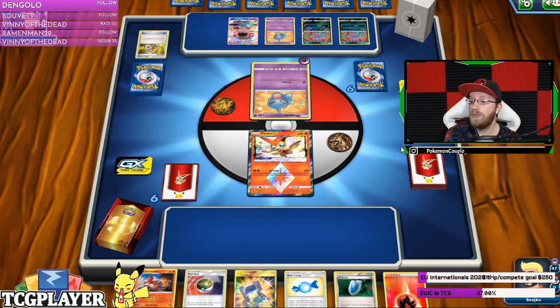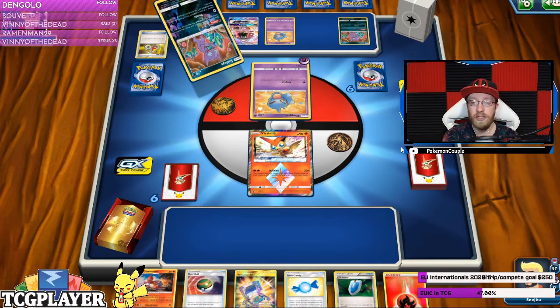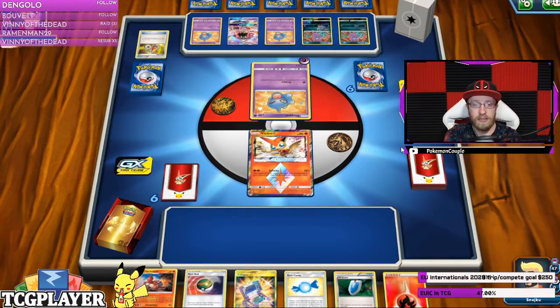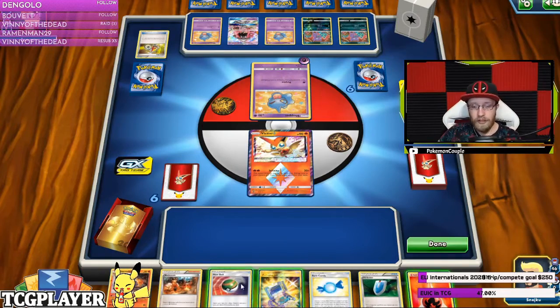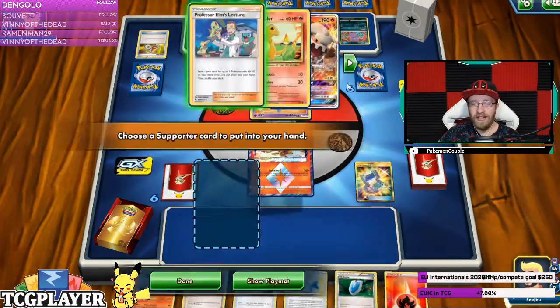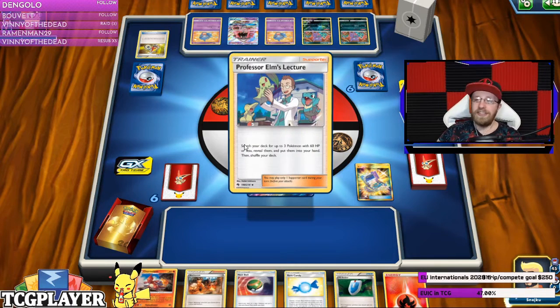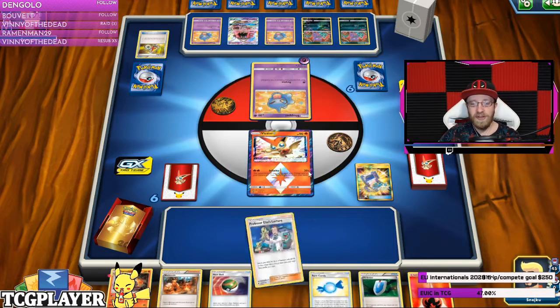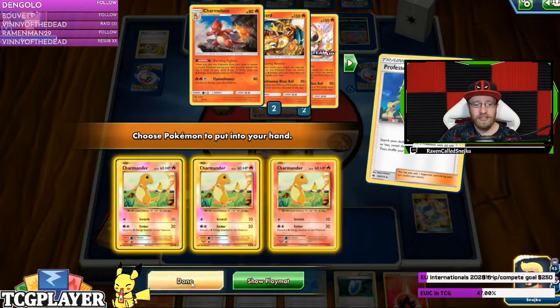Right now what you're doing is you can get a Malamar deck by combining two Ultra Necrozma decks, or just a Necrozma deck. We can all laugh about it, but in the old days that's how it was. Let's use Elm's Lecture — Charmander, Charmander, Charmander!